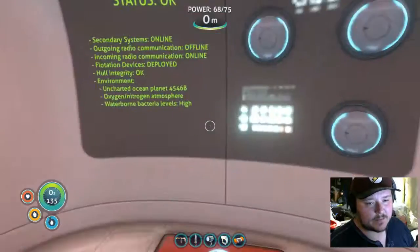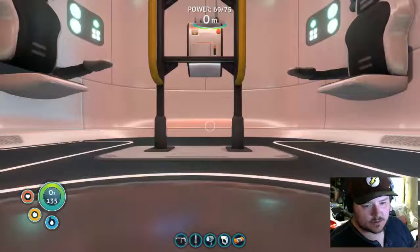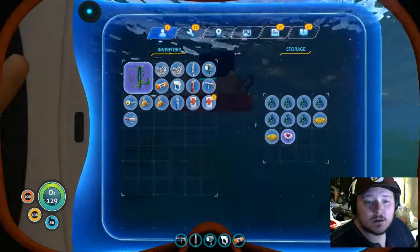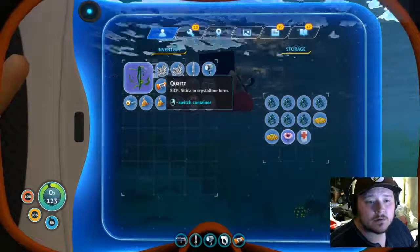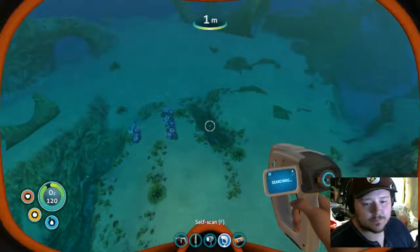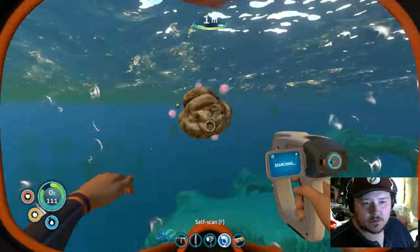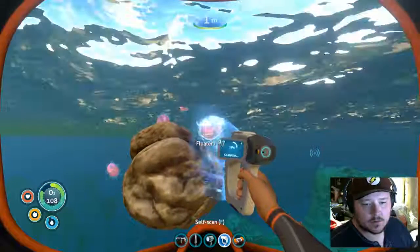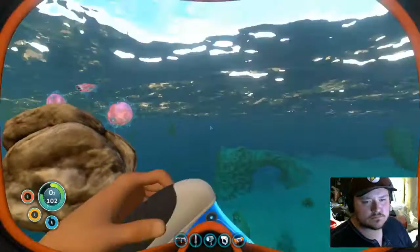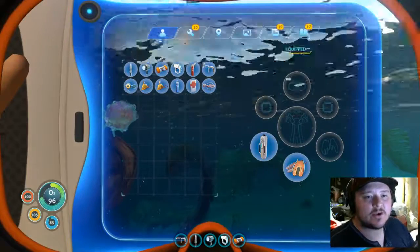I need that silver and I need it now. I'm doing much better at managing my inventory this time. Oh this isn't good. I need to get rid of that, that, that. So I kept throwing stuff out of my inventory and I didn't need to.